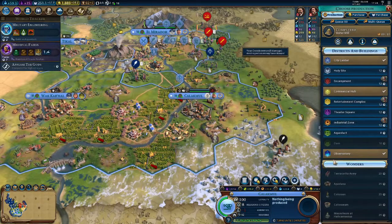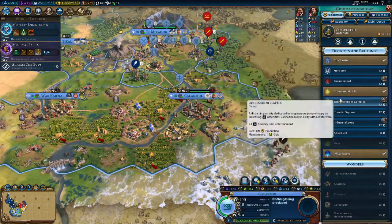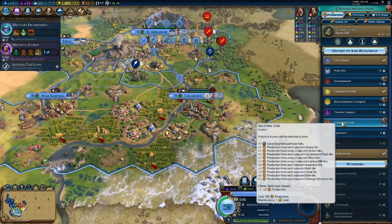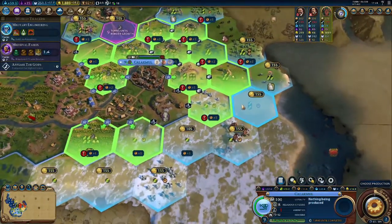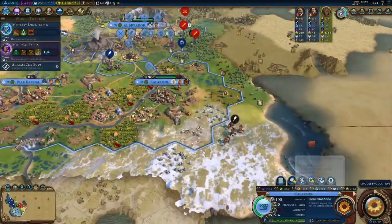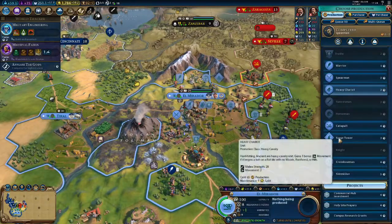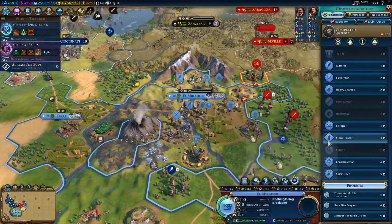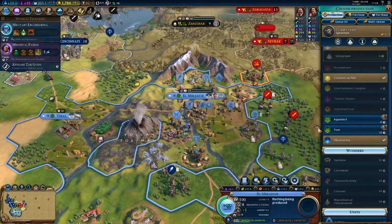Down here to complete the water mill. We need to get an observatory, a commercial district, industrial zone — any good ones over here. Got a couple of plus twos. We have a plus one down here, which would be nice. Tundra really doesn't do a lot for us, so we'll put it on the tundra tile. We've got a lot of stuff going into place.